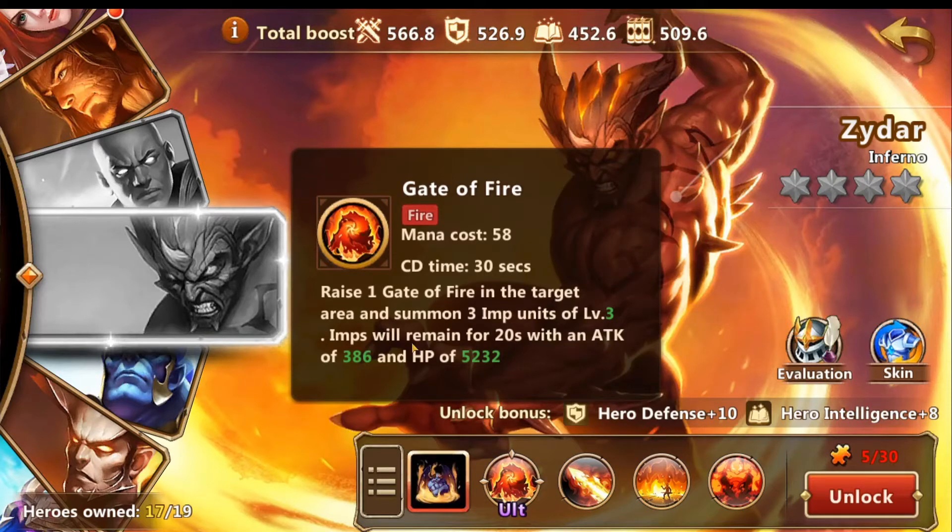For his ultimate, he has the Gate of Fire. He places one Gate of Fire in the target area and summons three Imp units at level three that will remain for 20 seconds with an attack of 386 and HP of 5,232. This skill doesn't just summon one group of Imps — it summons multiple. So if he summons it three different times, he'll be able to summon nine from just one skill.